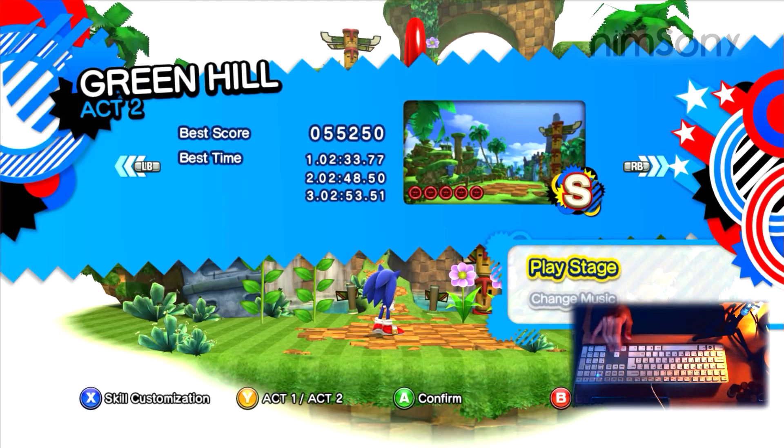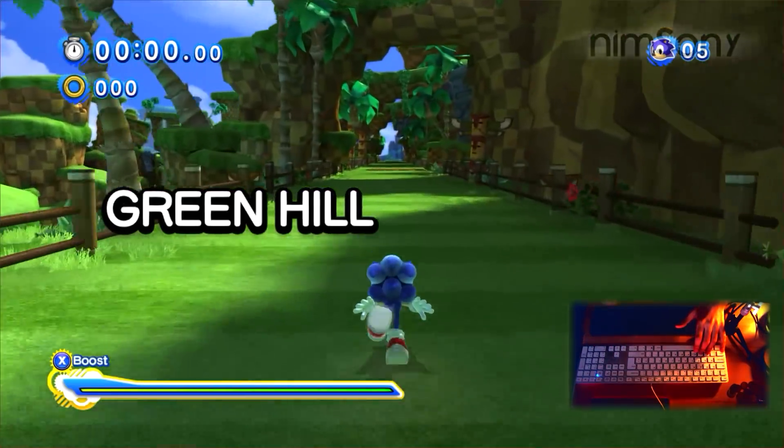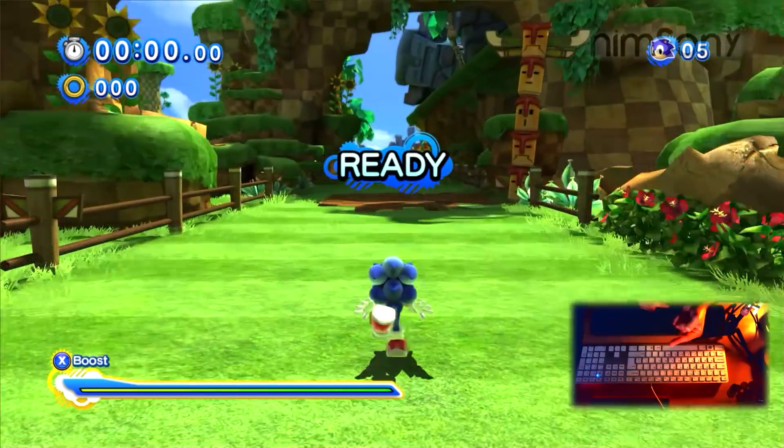So basically, like how I make a perfect circle with my keyboard cursor keys, I'm going to play this level here which is Green Hill Zone — the boost version, which means it's Act 2. And I'm going to play the level in a way that just shows how much of a problem the boost system is for Sonic games. I'm going to play it with this finger here.